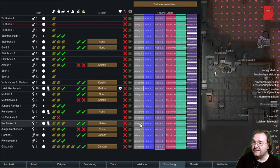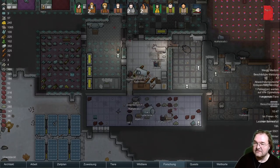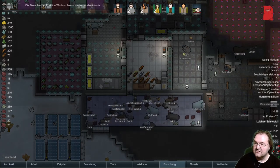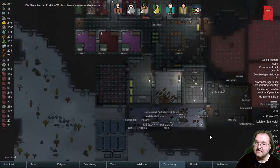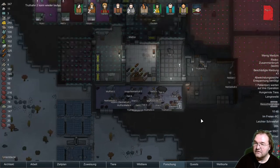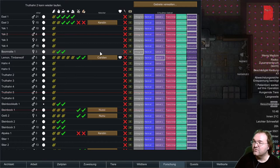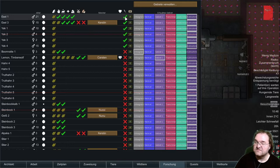Normalerweise ist es umgekehrt, aber diesmal ist es jetzt so. Darum haben wir hier alle Tiere in den Kühlraum bestellt und da müssen wir die dann leider notschlachten, bevor die uns alle so oder so sowieso eingehen. Hier die Boomratte lassen wir leben, weil wenn wir die umbringen, dann explodiert sie - beziehungsweise: Notschlachten.